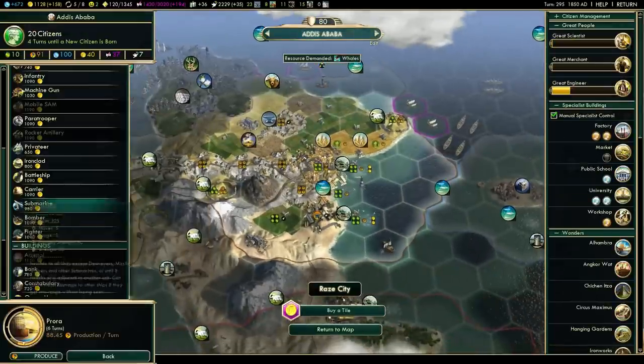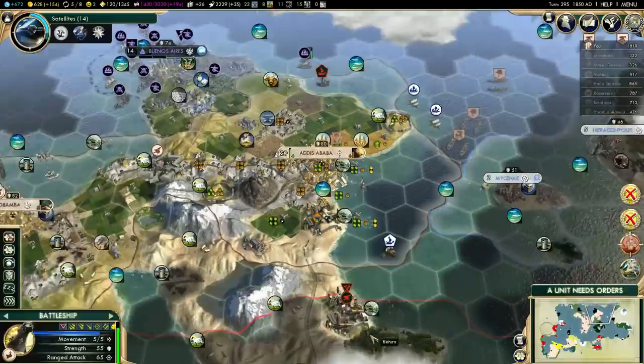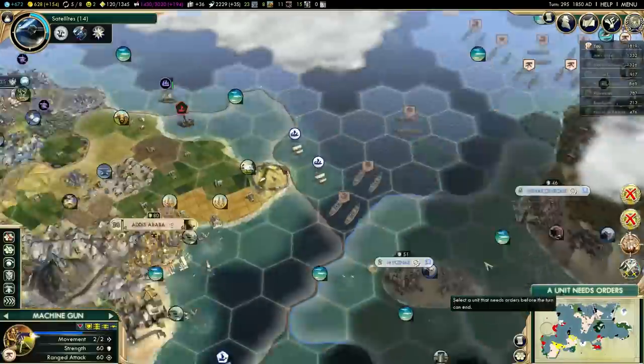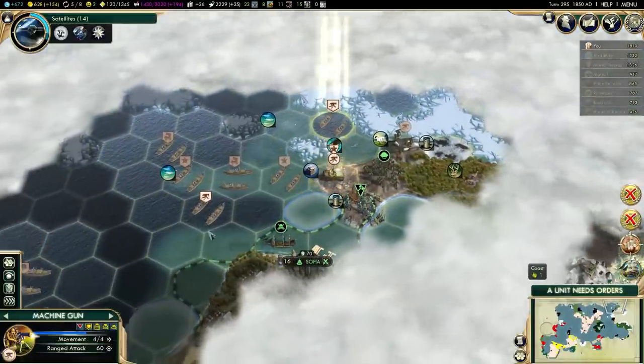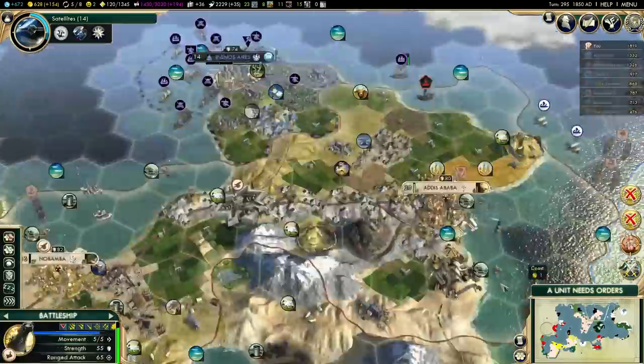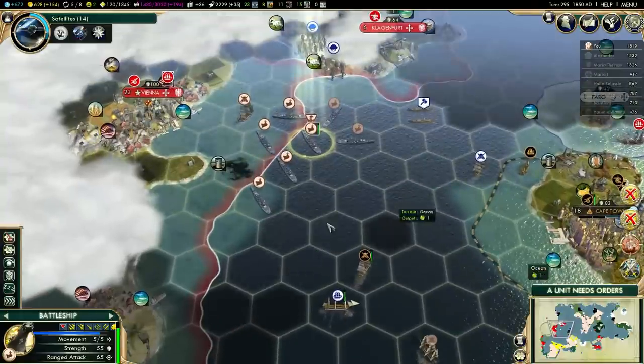I'm just going to buy a settler outright for 500 gold. Not really a big deal. I'm getting 154 gold per turn, so gold is definitely not my problem. And that's with like zero trading partners, so it's quite impressive actually.